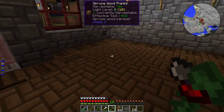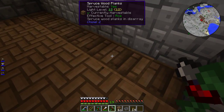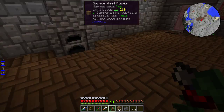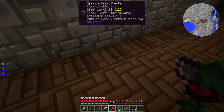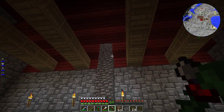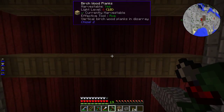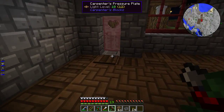Inside, not much of anything yet — just did up the flooring a bit. Used the Chisel mod to change these spruce planks into pattern planks: the parquet and spruce wood planks in disarray. Built a little bit of a fireplace here. Definitely need to do something about the ceiling up here — so why don't we take care of that?